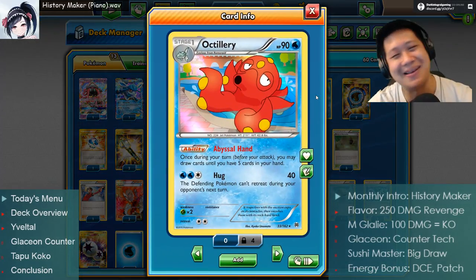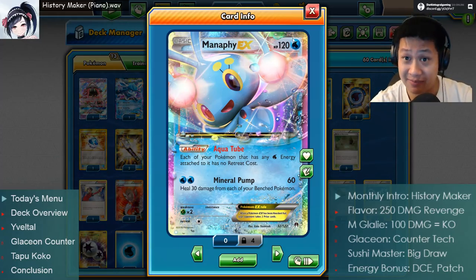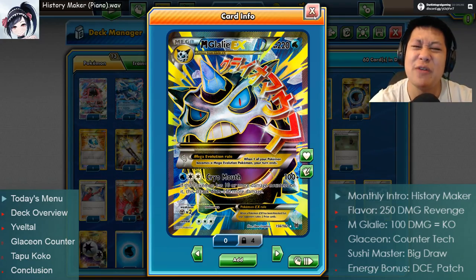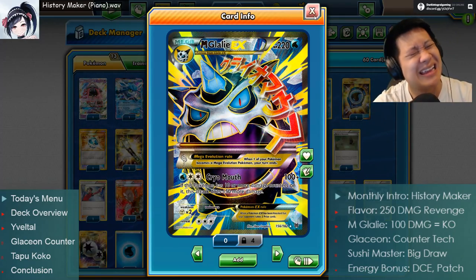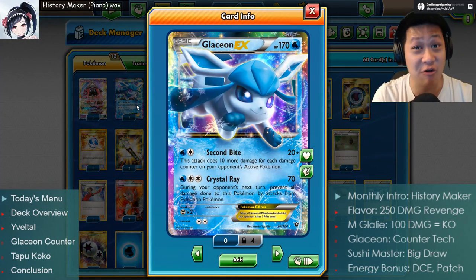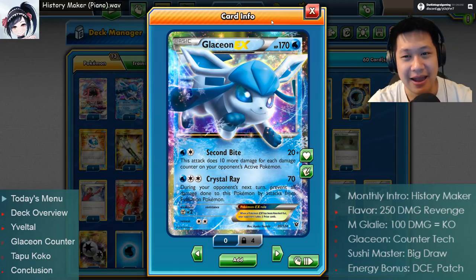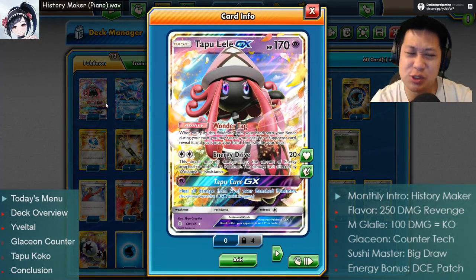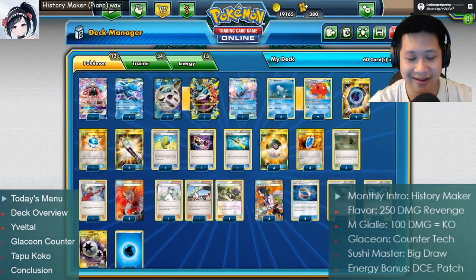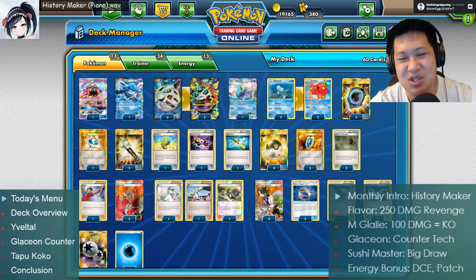Moving on — the techs are very similar to what you saw yesterday. Sushi Masters will give you more cards when you need them. Bunnelby has a free retreat — your Pokémon are pretty heavy with a retreat cost of three, so free retreats are definitely wanted. As long as you have Water energy on your Pokémon, retreats are free. We also still have Glaceon, which counters evolved Pokémon. And Coconut Masters help all heroes, finding the right supporters you need. This is very similar to yesterday — just modified and tweaked a little.